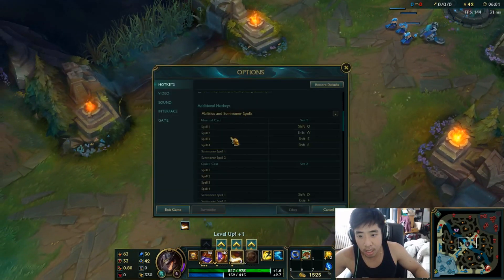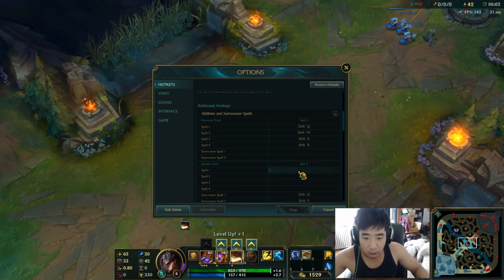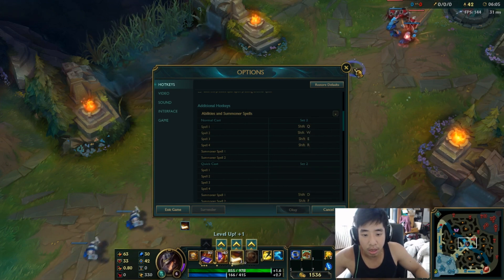Now if you're a normal player that likes regular cast and you want to try smartcast sometimes, you can just do the opposite. Put all the spells in quickcast and then put nothing in the normal cast slots.